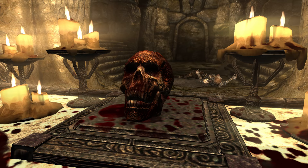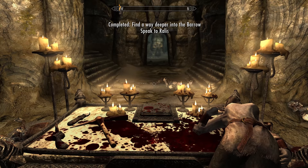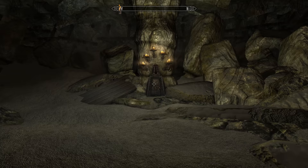Once we do so, we'll notice a strangely marked skull on this altar. Pick it up and it will open up the next part of the burial ground. As soon as we enter, we'll find Azidal's boots of water walking. Grab that.